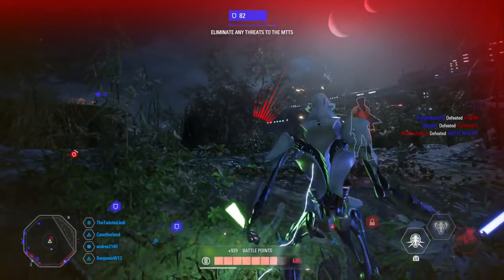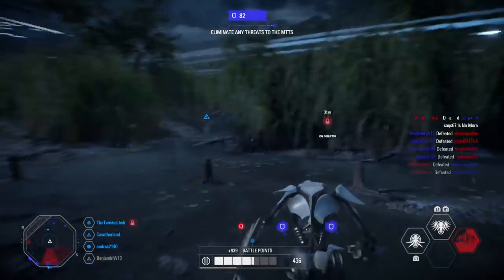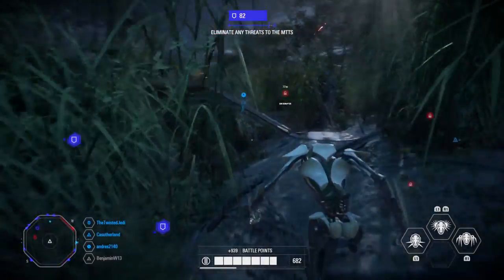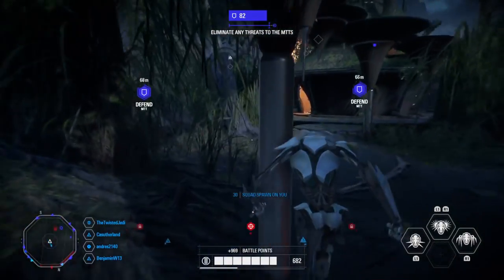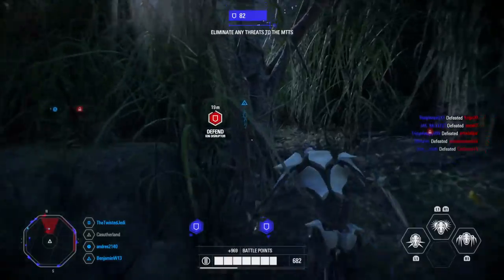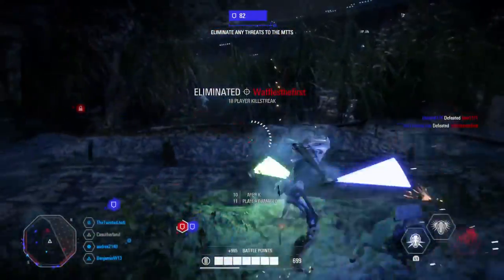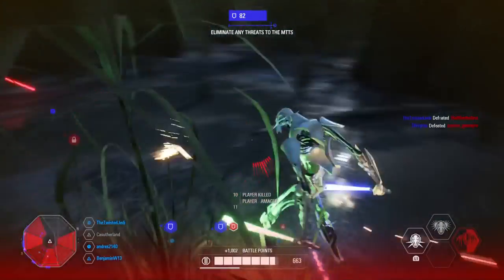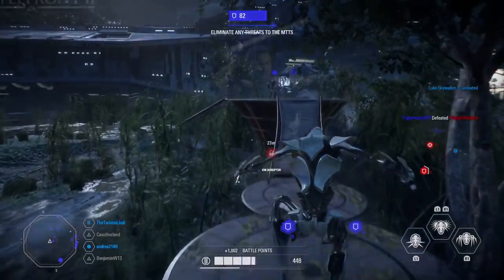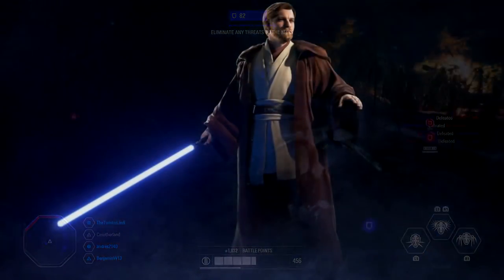Those are Obi-Wan's voice lines — some will be emotes, some will be communications with other characters. For victory poses, we have: Shall We Duel, Fighting Stance, Soldiers With Me, and Contemplating. Emotes include: Hello There, Only a Sith Deals in Absolutes, The Strongest Defense is a Swift and Decisive Offense, and Your Move. Milestones involve hitting 30 enemies with each of his three abilities. His default appearance is based on Revenge of the Sith, and the robed skin will cost 40,000 credits.